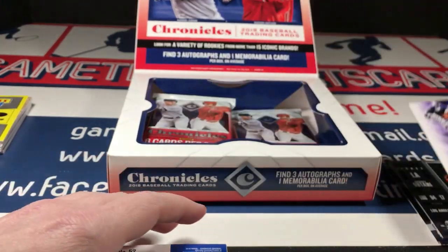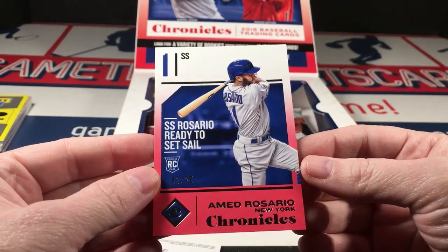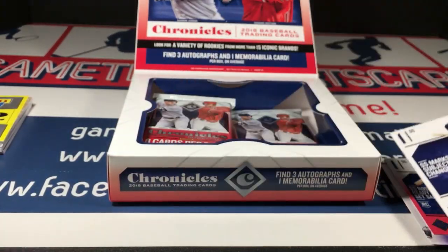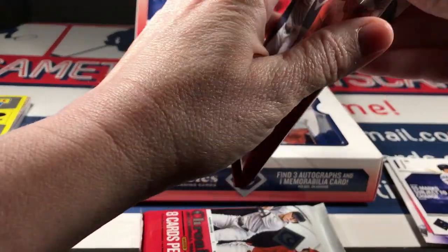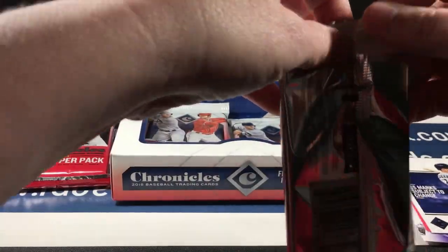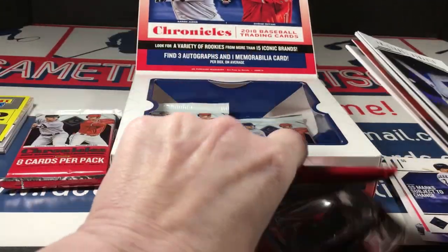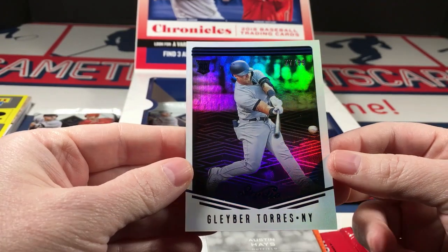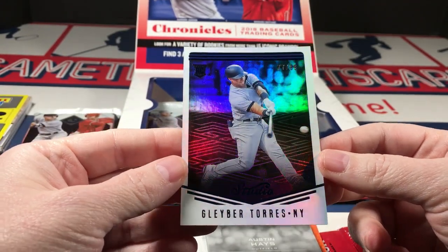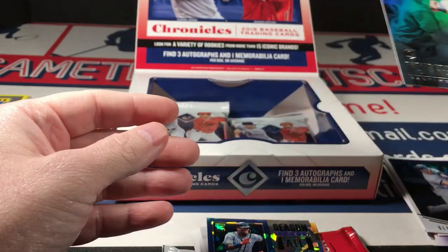Aaron Otto rookies and stars, an Ahmed Rosario numbered to 25 — nice. Chronicles parallel, very nice. Oh, that pack is heavy — we might sit on that for a minute. Probably has something spectra in it; those tend to be the heaviest. Here's a Gleyber Torres studio parallel numbered to 99 — that's a sweet card. Austin Hayes.